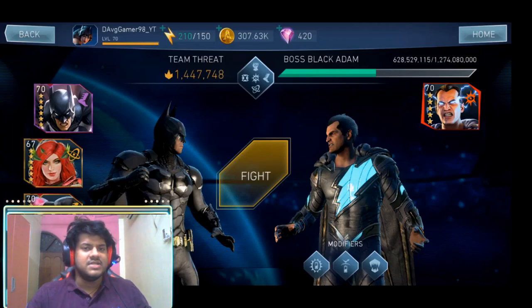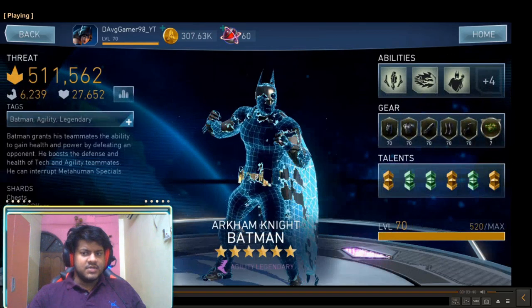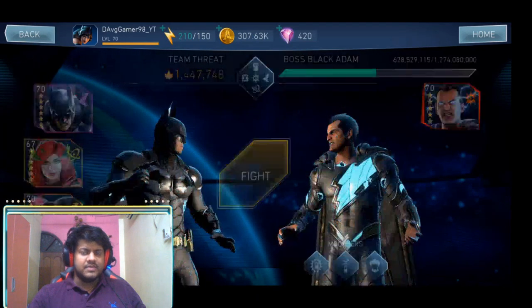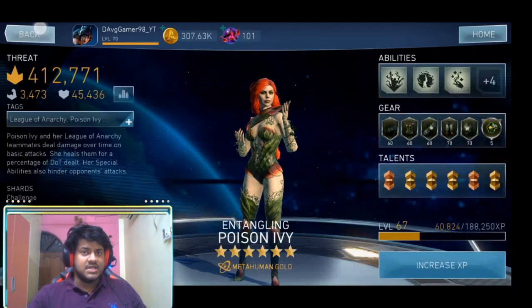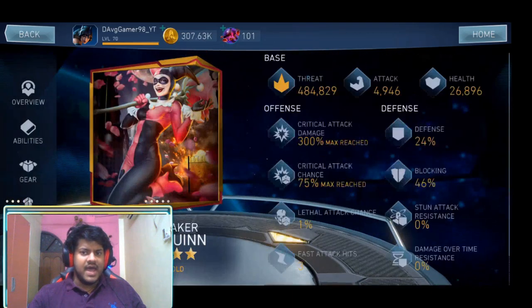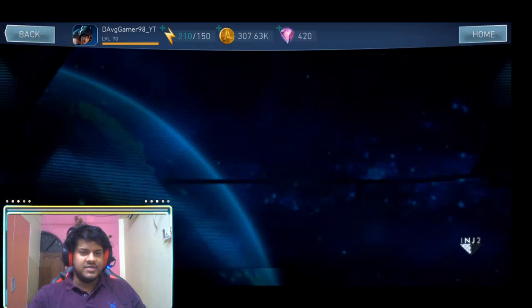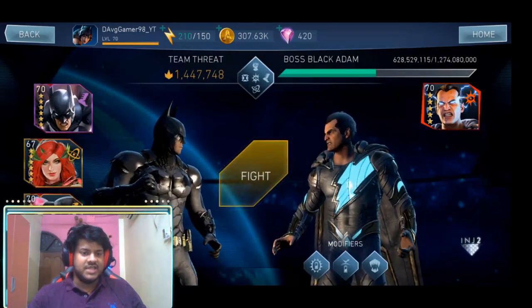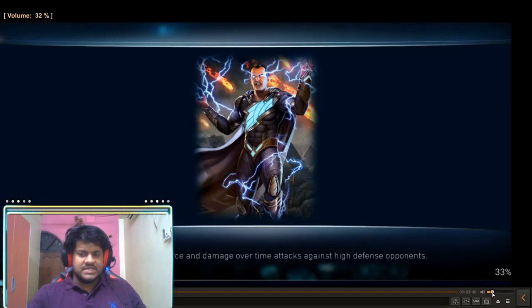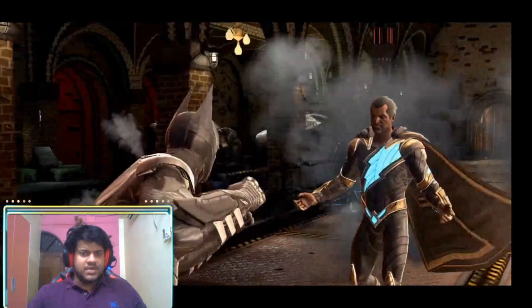Here I have my team with Arkham Knight Batman equipped with a level seven Kryptonite astral harness artifact, and Harley Quinn has the basic glove equipped — which increases basic attack damage — on Heartbreaker Harley Quinn. With that said, let's check out the gameplay.